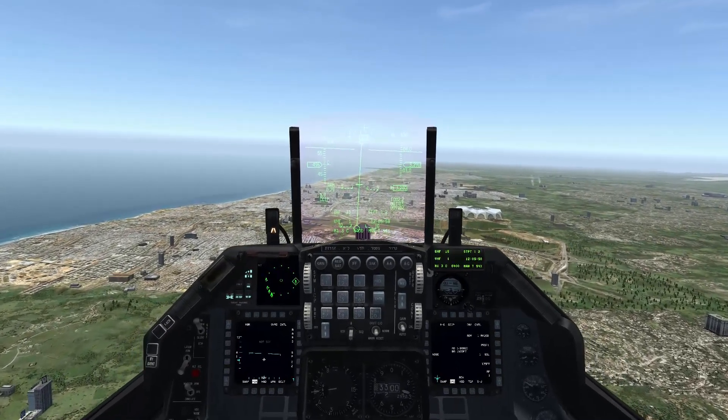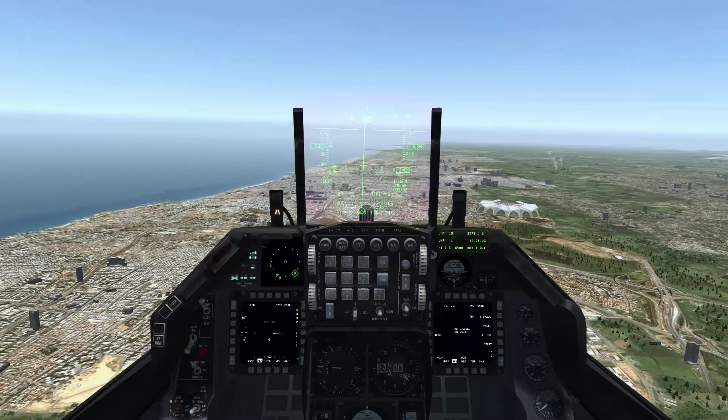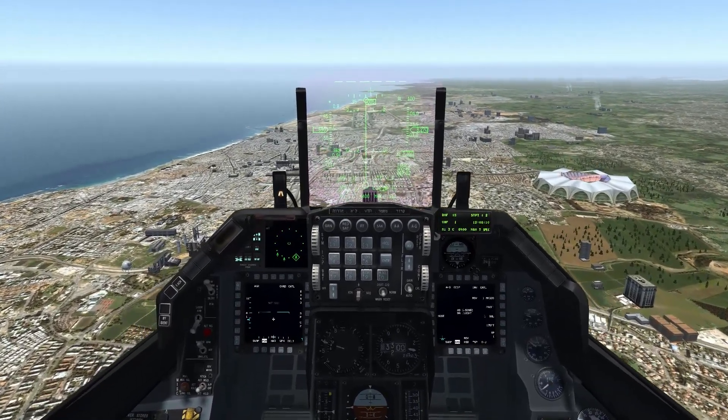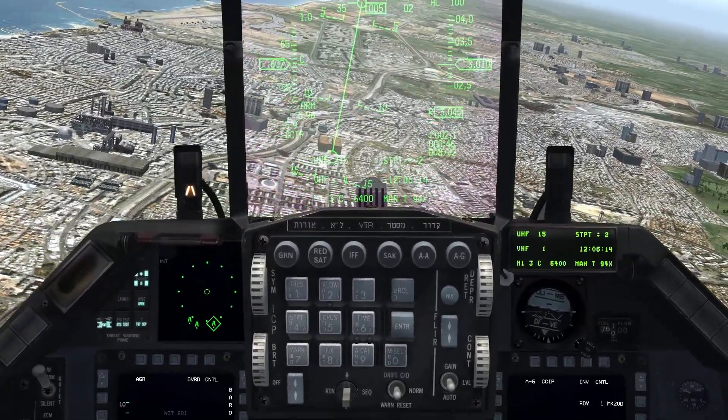To fix this — if you want to go into pure CCIP mode where you just put the PIPR on the target — all you have to do is increase your speed and then nose down. And look: the line disappears. Now if you just press pickle, it'll actually release immediately. I'll hit this little building right here.